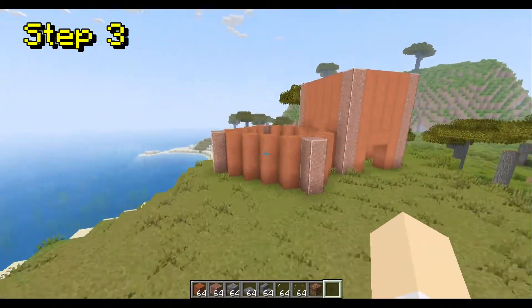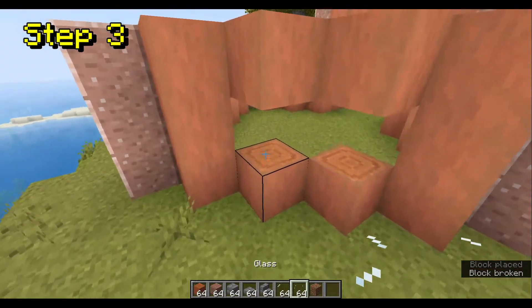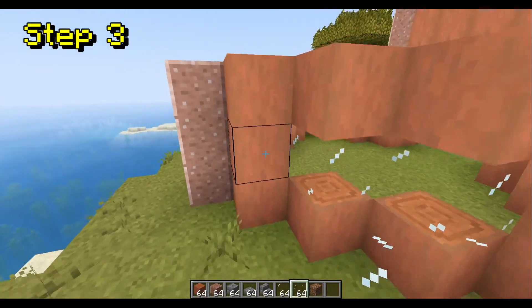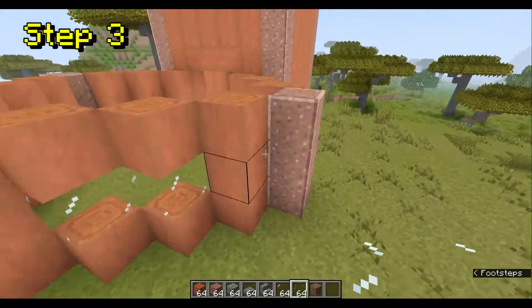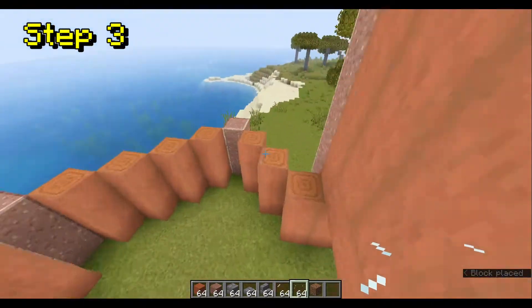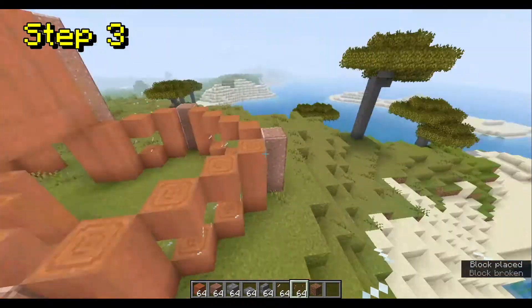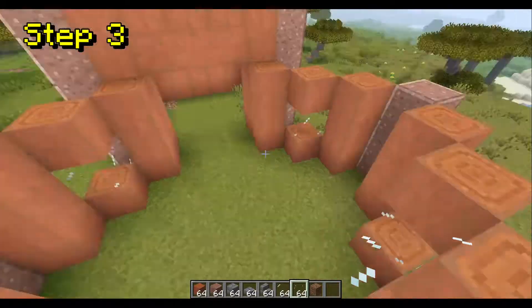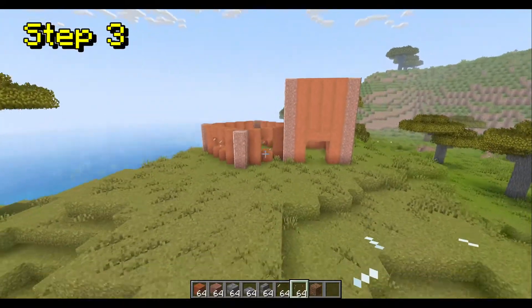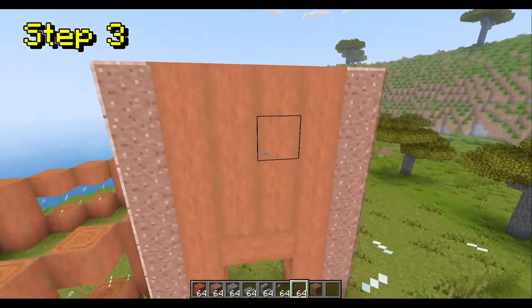Step 3: Add the windows. Every good house needs windows. So on the sides, in the middle between this block and this block, you're going to want to put two pieces of glass. And do one right here, one right here, and then another two right here. This is a very open and bright house on the inside when it's finished. The windows are optional — you don't have to have them.